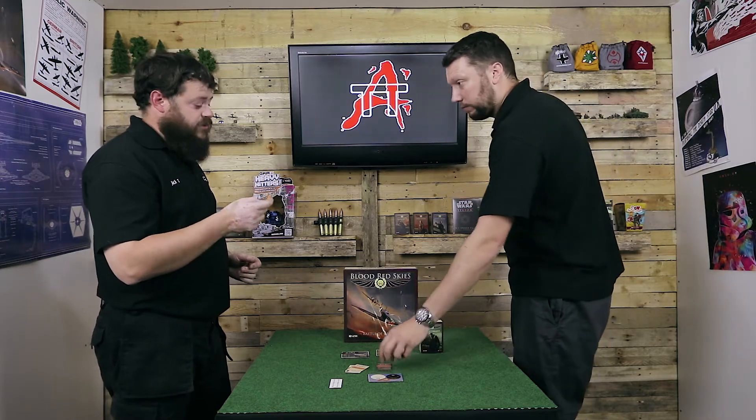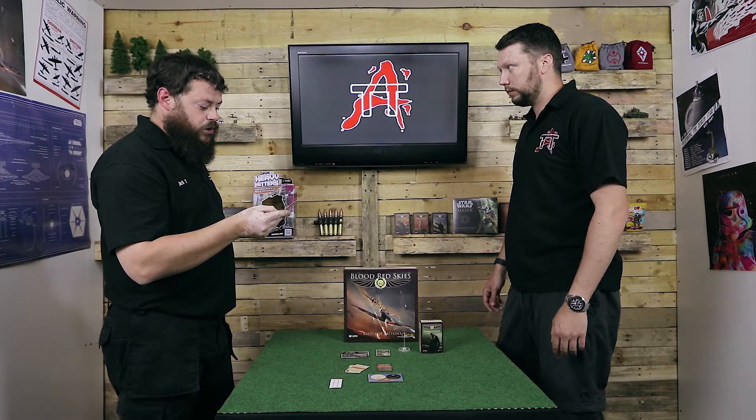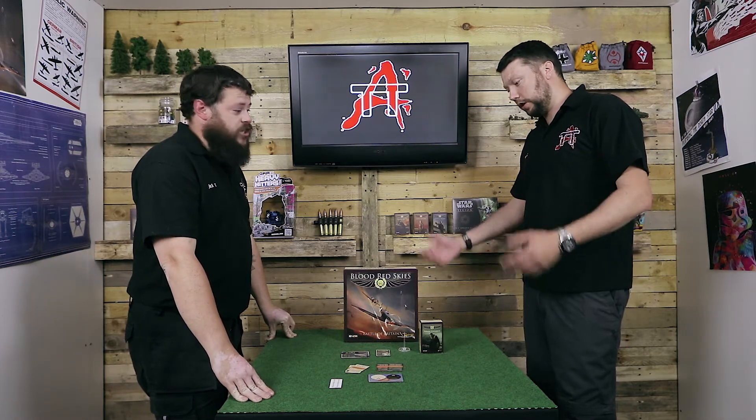And then we've got Sixth Sense. The Ace has an uncanny ability to throw off an opponent who is tailing them. Play in reaction to the Ace being tailed — roll a pilot test. If it succeeds, the Ace is not counted as disadvantaged. Wow, so again really, really helpful. So auto disadvantage if you've got anyone tailing you — there's a chance that you can stop that.